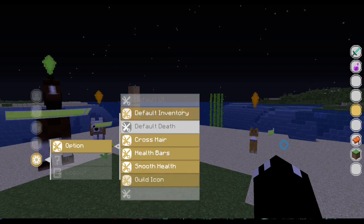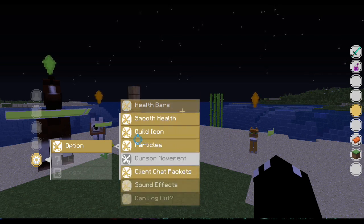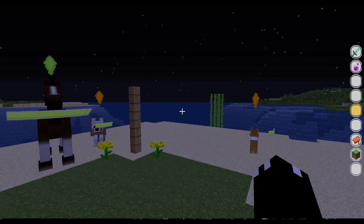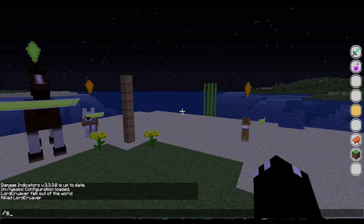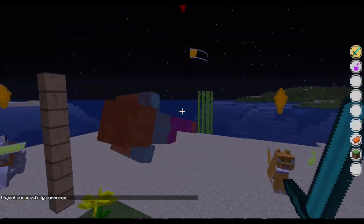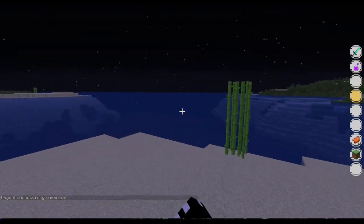Health bars — you can see your entity health bars. Smooth health: so when they're losing HP, the bar goes out in a smooth manner rather than a sudden manner, like you usually see it with damage indicators. Guild icons is the top spinning crystal — it also adds light to these bars. Particles will be a little something for when you kill an entity. We'll be getting better particles soon, so it doesn't flash the water every time.